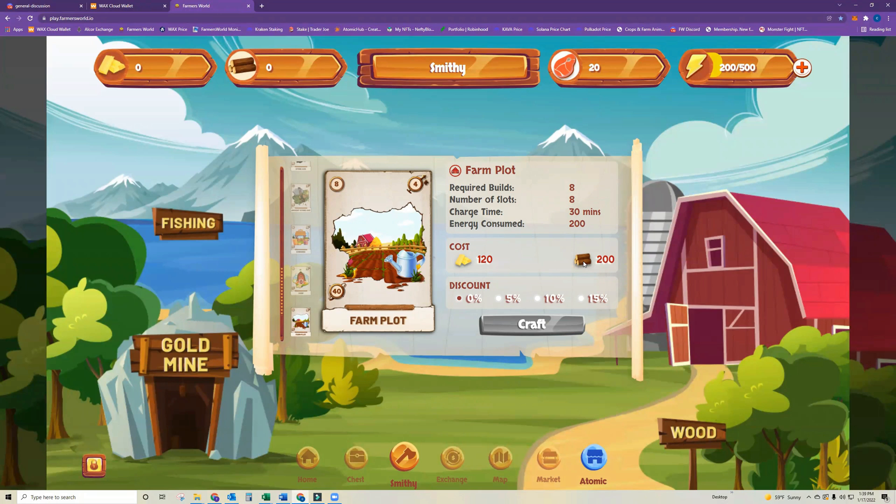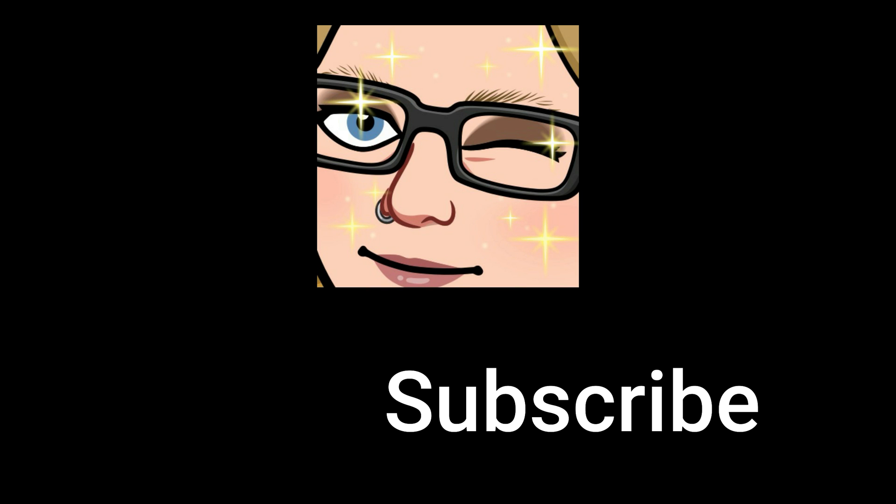That way I'll have two farm plots going. I'll probably try to do eight corn on each plot, which is about 3,600 gold a week — a pretty great return. Subscribe to my channel for more Farmer's World updates and how-to's.